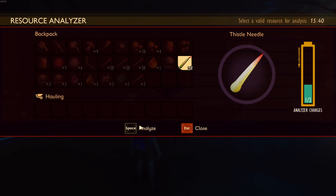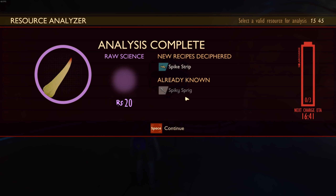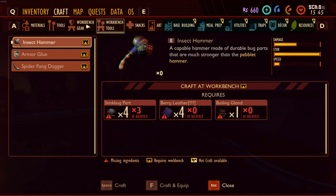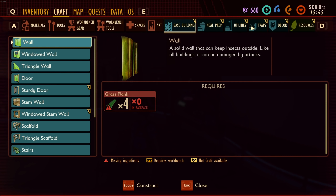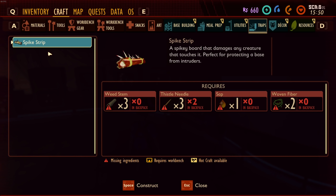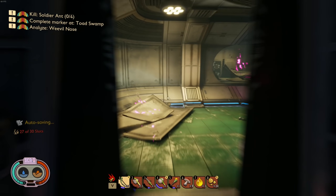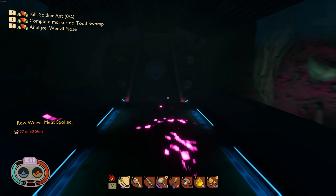Let's research thistle needles — see if we get anything fancy. A spike strip! Under defenses and traps — 'a spiky board that damages any creature that touches it, perfect for protecting a base from intruders.' It needs weed stem, thistle needles, sap, and woven fiber. That's gonna be amazing for base defense! Let's go see if there's a spider near the door we could take out.